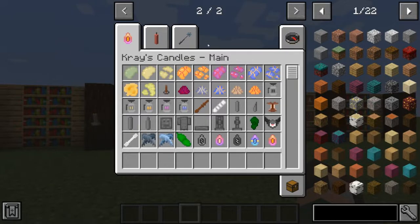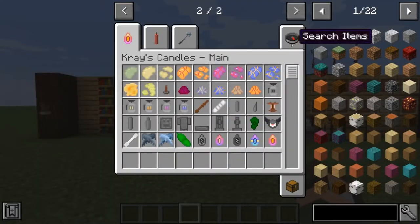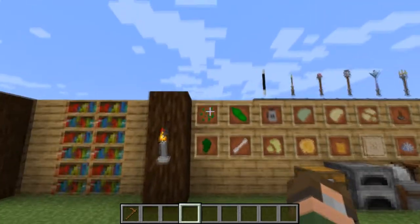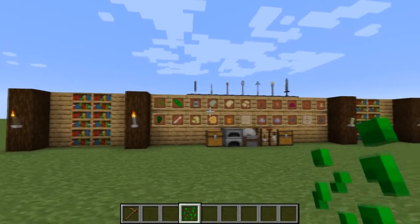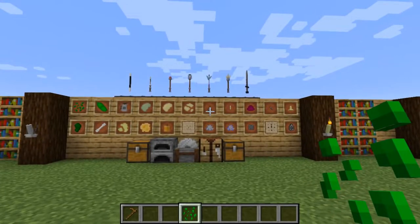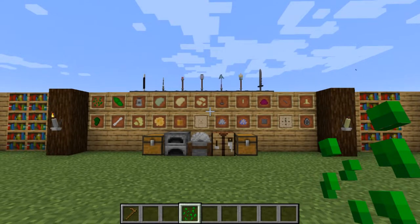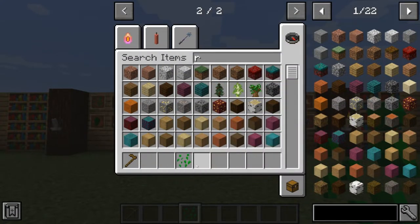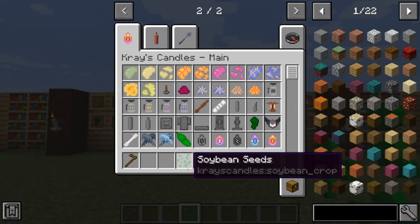I want to show you guys what you need to do to get started with this mod. Let's grab ourselves a hoe — some sort of gardening tool. Right here, we've got the soybean seeds. Everybody knows candles are usually made out of soy wax, and this mod takes advantage of that. We need ourselves some soybean seeds. Now, you might be asking, how do we get the soybean seeds? I've got JEI installed and when you look at it, there's no recipe or anything like that, so how do we get these?